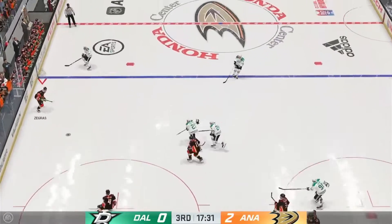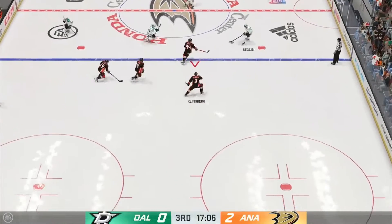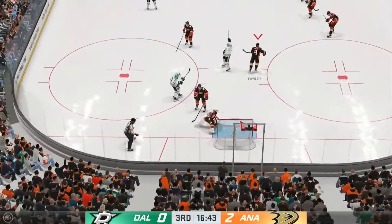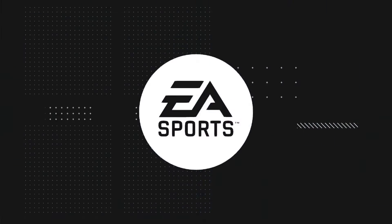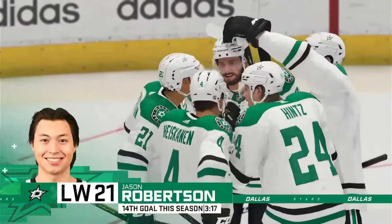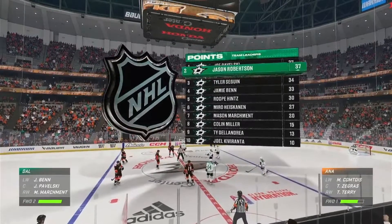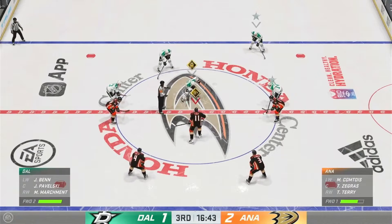Anaheim's got the puck — poked away to the neutral zone by Miller. They score! Well, they're not out of it just yet — whatever was a glimmer of hope now gets a little brighter, they've got a chance. Dallas is right back into this one. Ray: 'I like the way they pushed even down two — now they've got a little momentum.'